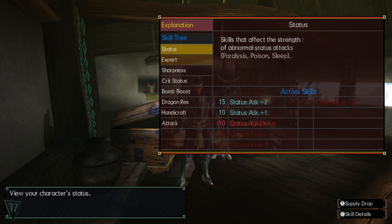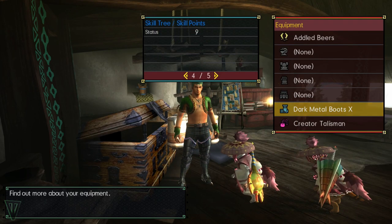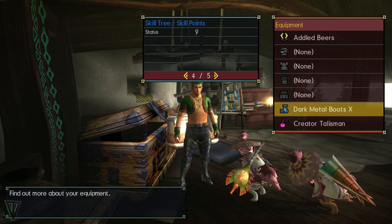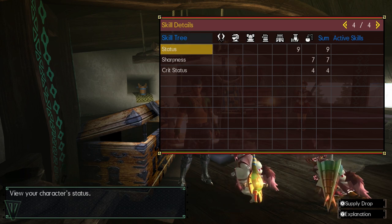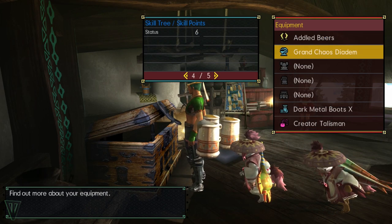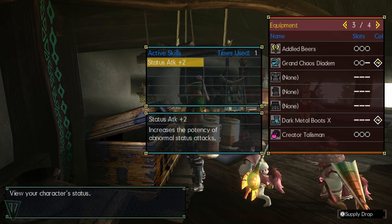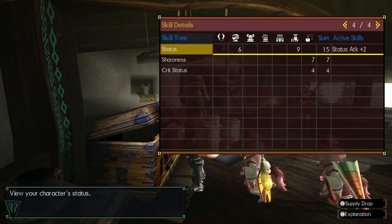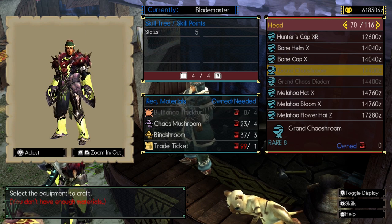I also knew I wanted to increase my status even more using the status attack plus 2 skill. Using a handy spreadsheet that my friend made, I was able to search different armors for pieces that had some of these components. I found that dark metal boots give status plus 9. Status attack is a single double skill, which means this one armor piece is incredibly powerful for my set. I also found that the Grand Chaos Diadem — otherwise a gunner helm — gives status attack 6 with 2 sockets. These 2 pieces take care of my status requirement and also give me a number of sockets to play with. It's very important to remember that gunner and blademaster helms can be worn by any class, as often the gunner helm gives more skill points at the cost of defense.